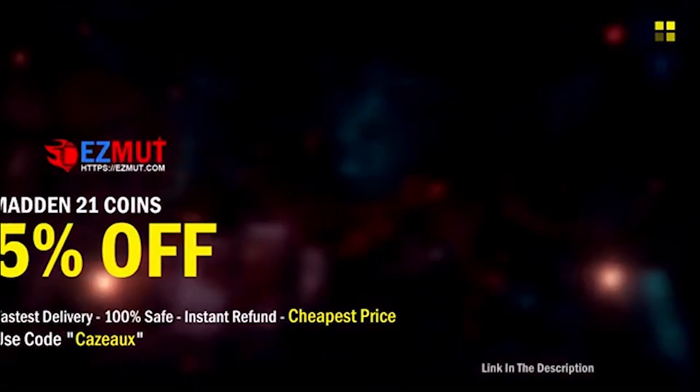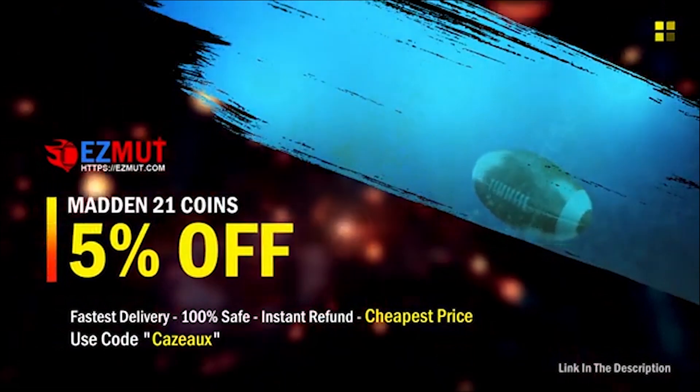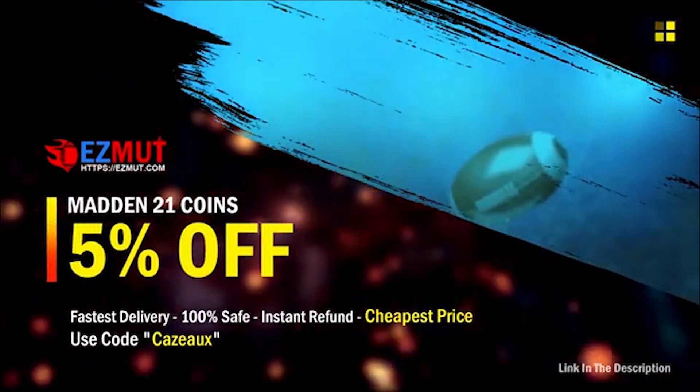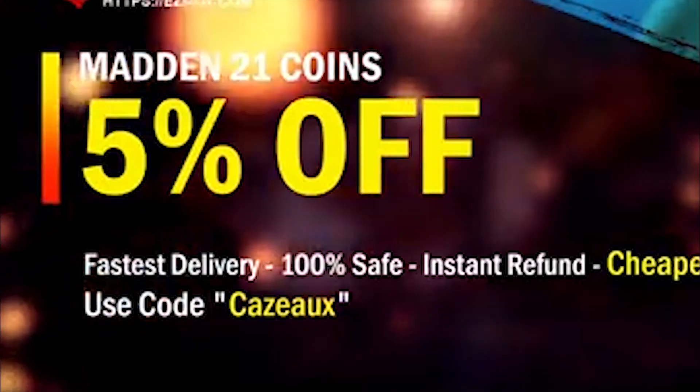If you boys want the cheapest and most reliable coins on the market, head to EZMUTH.COM and use code KAZO for 5% off. Go build your squad, go build your theme teams, go build whatever you want, but make sure to use code KAZO.